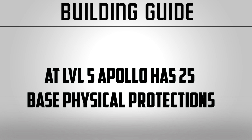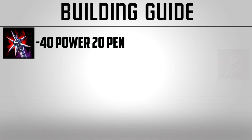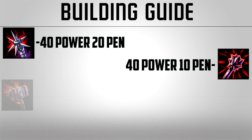First off, all these demonstrations will be a mirror at level 5, so you can see how they fare versus base protections. We'll start off with just the items themselves and nothing else. This is a chart showing their individual power and pen.